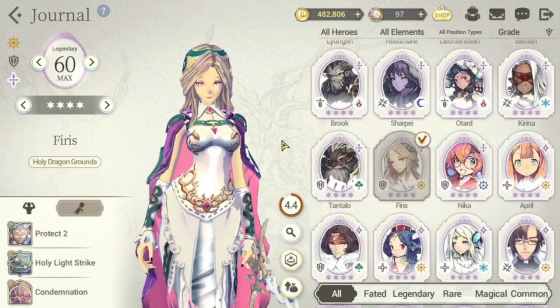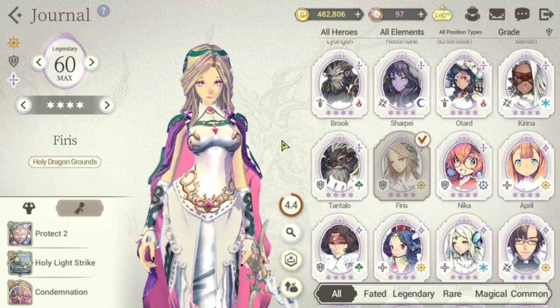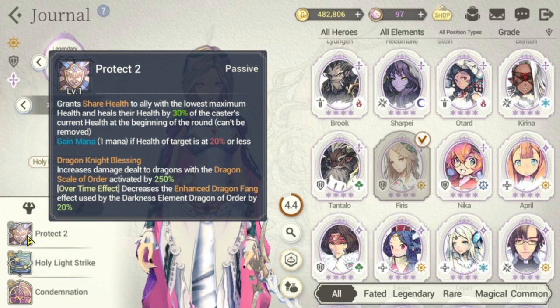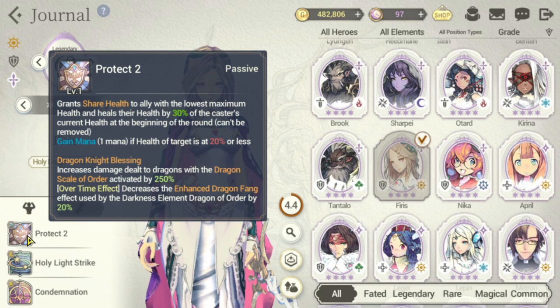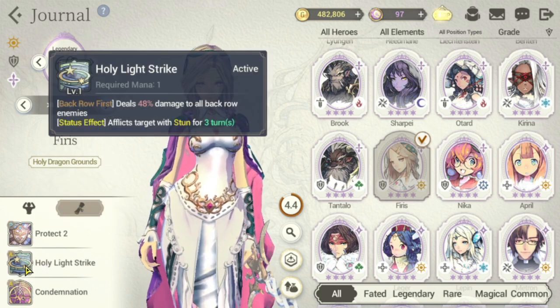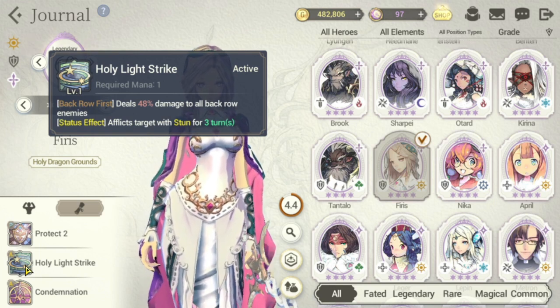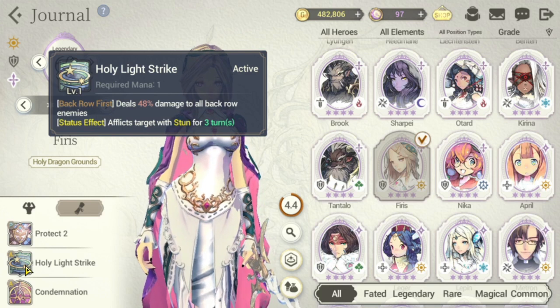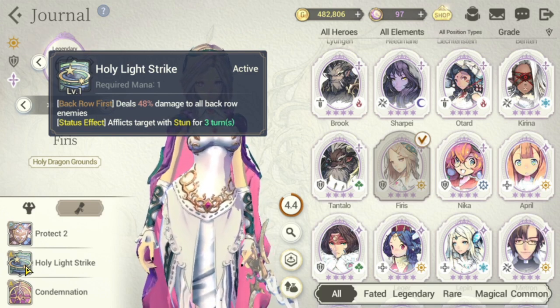Our next one is Ferris. Ferris is also one of the better light heroes that we have. For her passive, she has Protect 2 — similar to Garth's passive — she shields the ally with the lowest maximum health. For her S1, Holy Light Strike, which requires only 1 mana, the damage is only 48% to the back row, but you don't use this skill for the damage — you use it for the stun. It afflicts the target with stun for 3 turns to the back row.